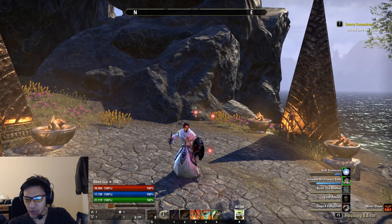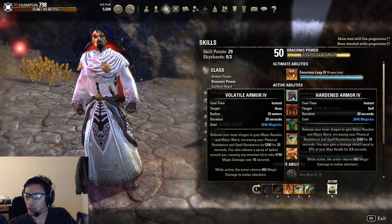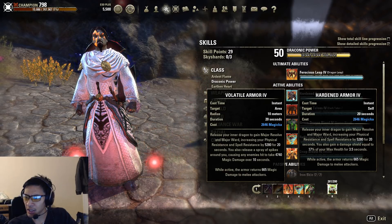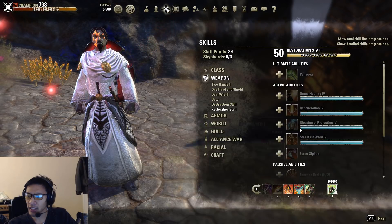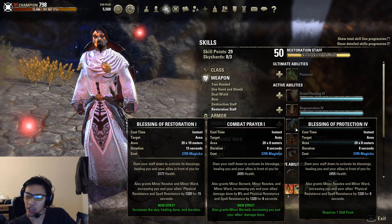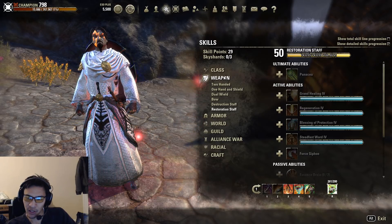There are also resistance buffs. There are two buffs — one for spell and one for physical resistances. Major resolve is your physical resistance and major ward is your spell resistance; major buffs increase by 5280. You also have minor resolve and minor ward, which usually comes from combat prayer from your healer, although some classes have innate sources. Minor resolve and minor ward increase your resistances by 1320.